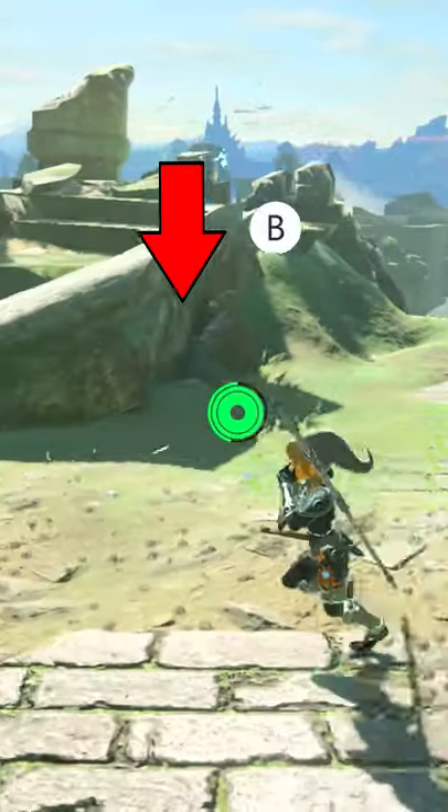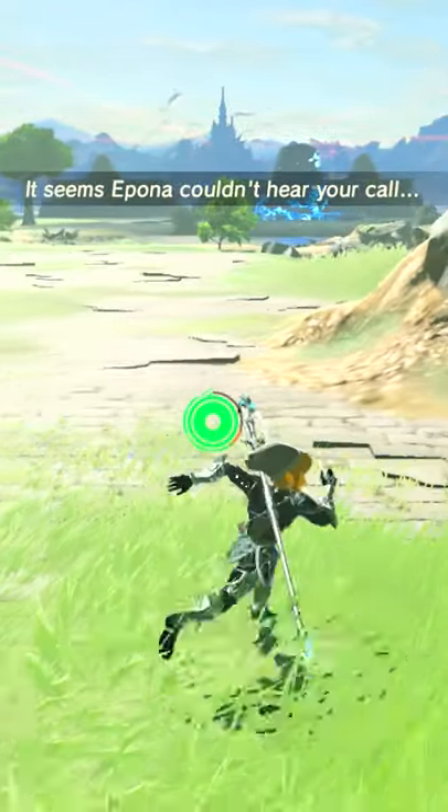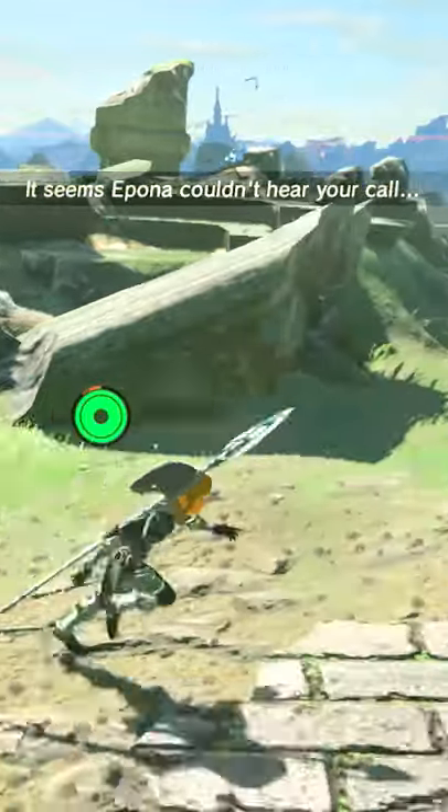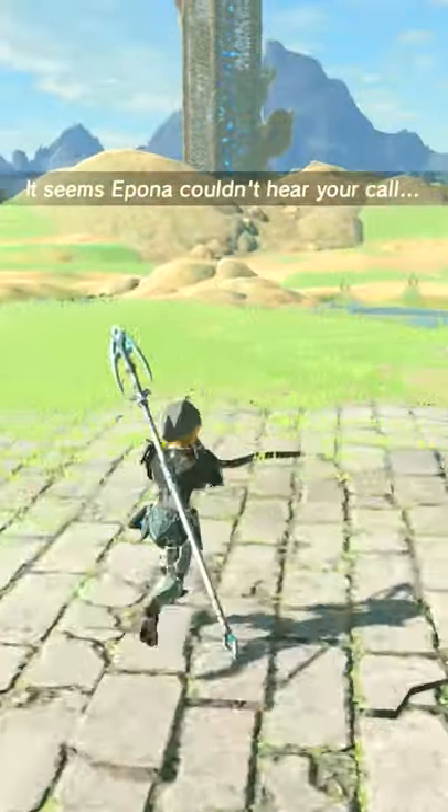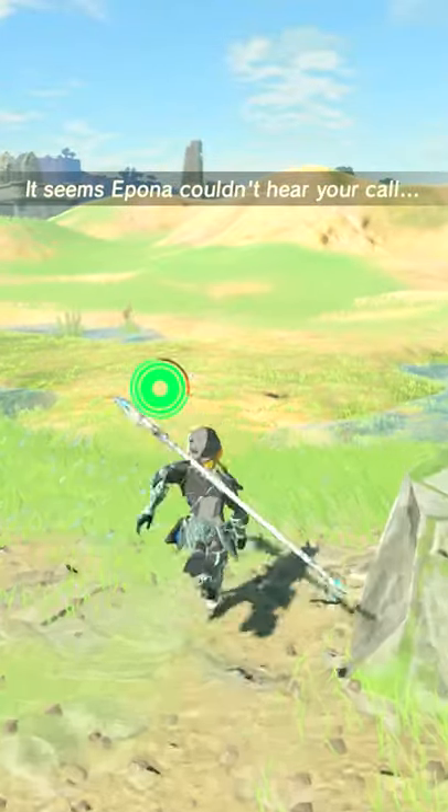To Whistle Sprint, you just hold down on the D-pad to whistle and keep tapping B. This makes you run almost as fast as sprinting speed, but without using any stamina. It's great for traversing the map when you have a low max stamina. However, this does alert nearby enemies like normal whistling does.